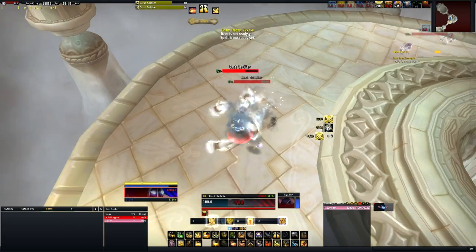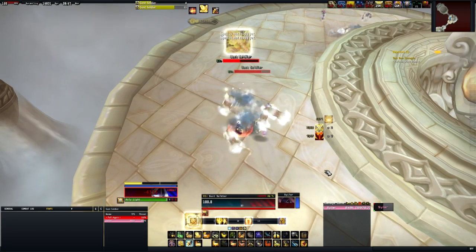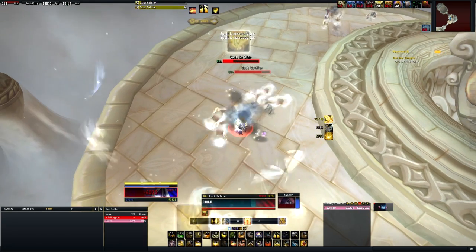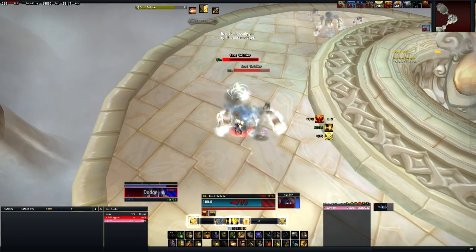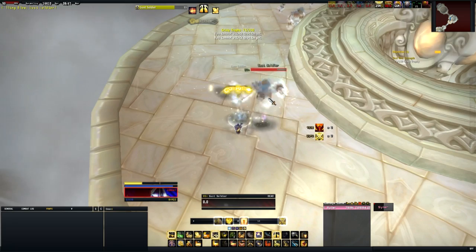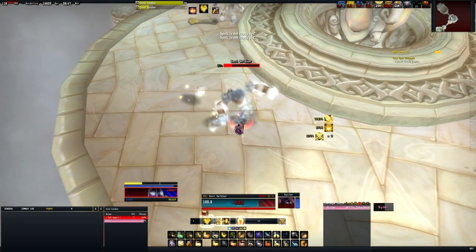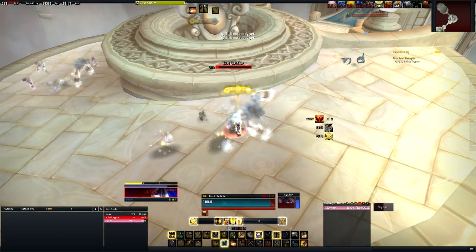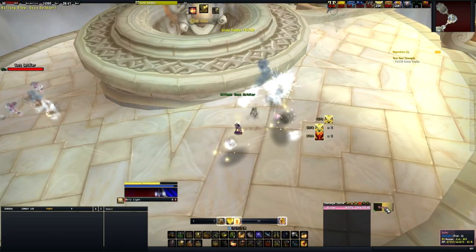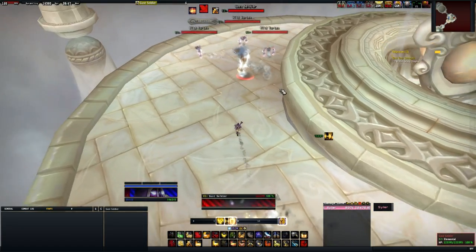Once again I focus down the gust soldiers. I kill the wild vortex second in this pack just to get it out of the way and get the quick heal off. These mobs do a knockback when you kill them, so make sure you're not stood on the edge or you'll be knocked off — that's never fun. Also making use of Divine Protection as much as possible, using heals as much as possible, and making sure I'm near full health before going into another pack.